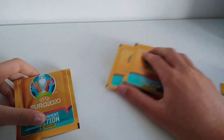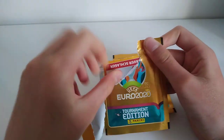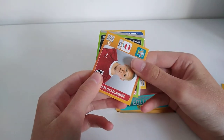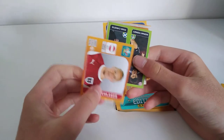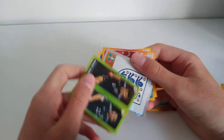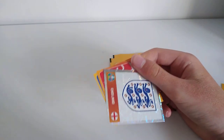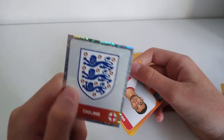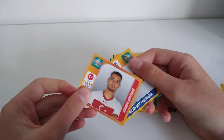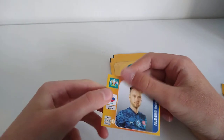Then we have the final three packs to open. Out of this first pack: Xavier Lager — I believe I got him already, slightly damaged actually. Then we have Ciaran Tierney and Ryan Christie for Scotland. And then the England team badge — good luck to them, they are playing tonight. Then we have Can Ayan for Turkey. Then we have Albert Rusnak for Slovakia.